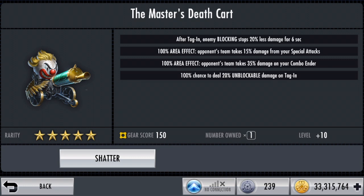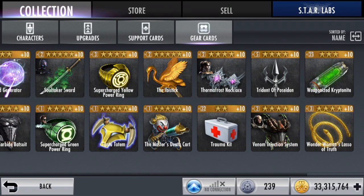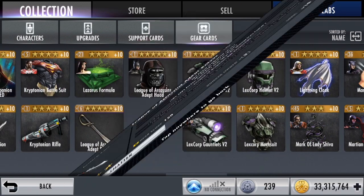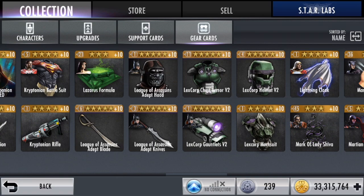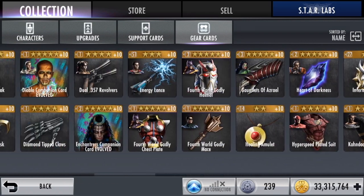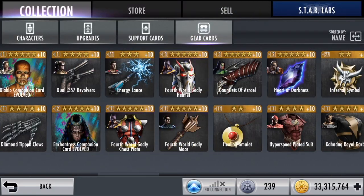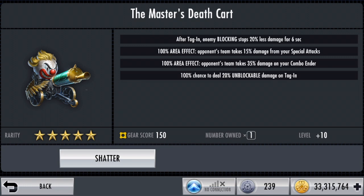I don't know if it stacks and I don't have Cassandra King Batgirl, so I can't test that. The first effect to me is useless. The damage on combo ender could be useful, and the unblockable chance on tagging is good. The 20% unblockable damage might be based on your damage stat. The 100% area effect — opponents' team takes 15% damage from your special attacks — that's great. It does work on both specials. If you compare it to the League of Assassins Adapt Knives and the Mace, the Adapt Knives does take 50% damage from special 1, which is way more. The Mace gives 15% as well, so it's the same as the Mace.